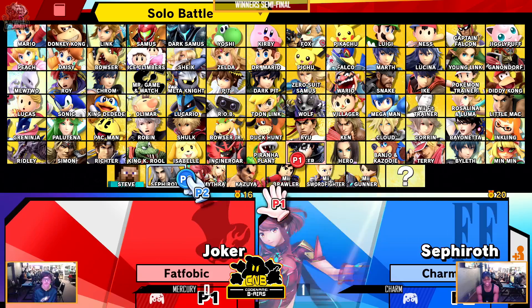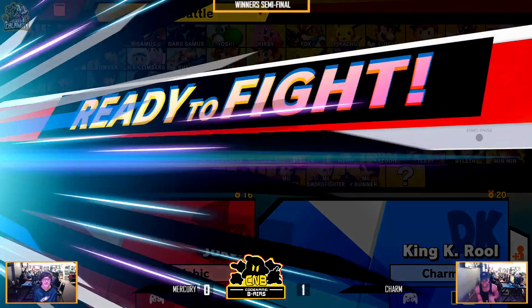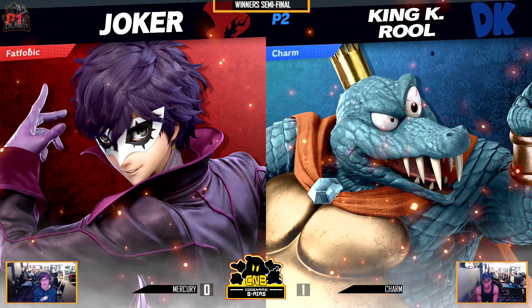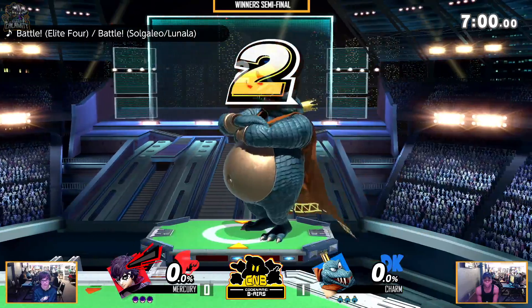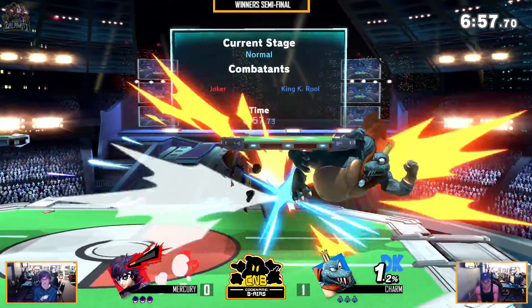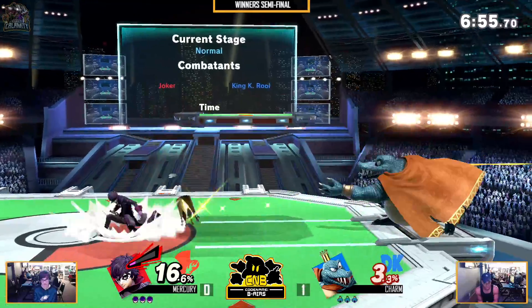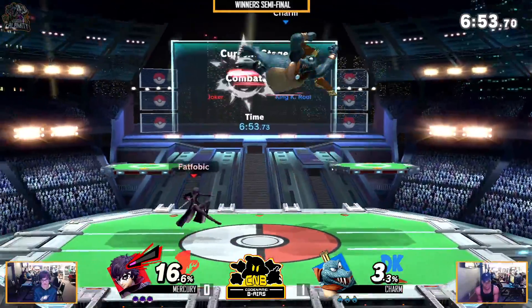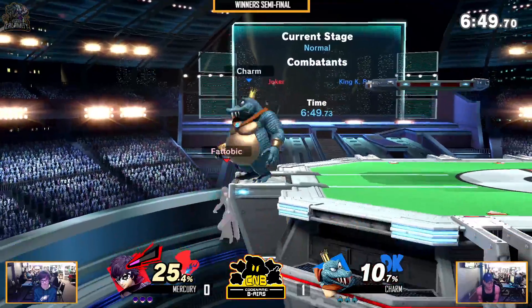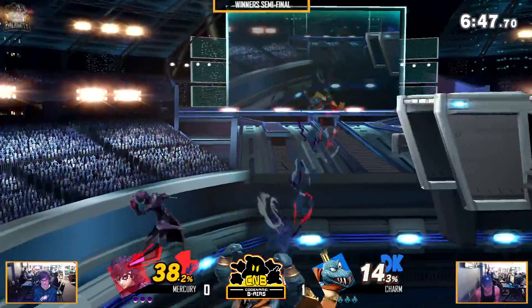You know Gurg DQ'd from the level 9 TPQ? Yeah, he's a coward. Was that Joker? I think so — yep, makes sense. So now we're going to see Mercury and Charm once again, but Mercury on his main going Joker. But remember, he only has to take one. That was game one — Charm is such a good player. Having a game lead is so important, man, especially against Mercury on best of threes.